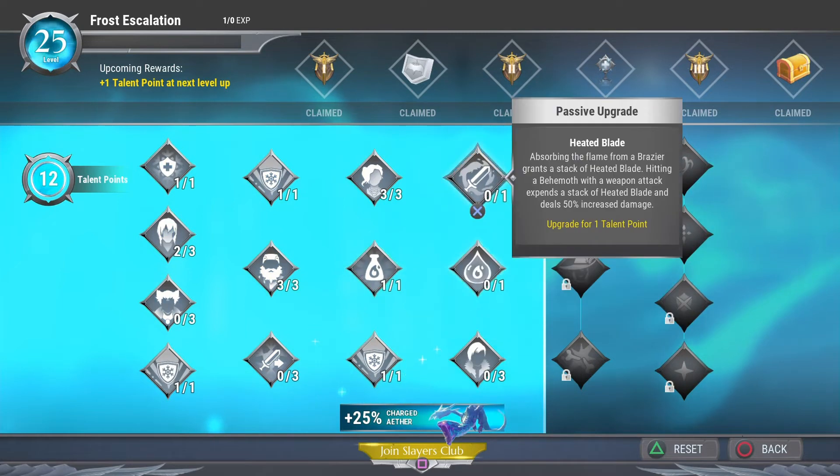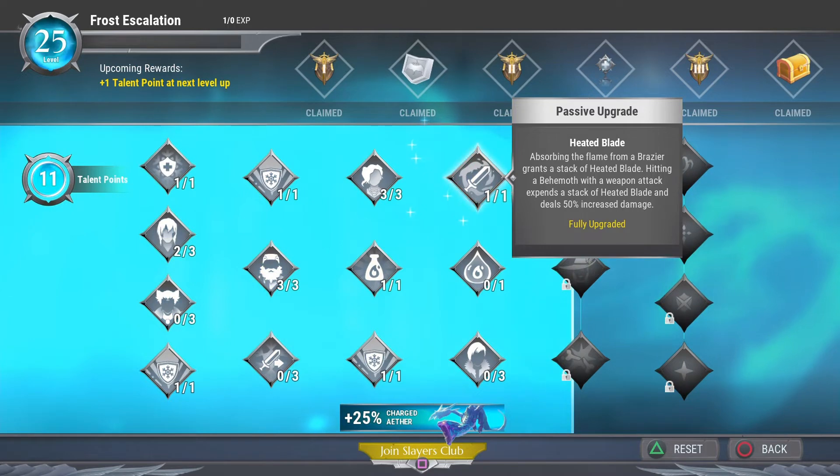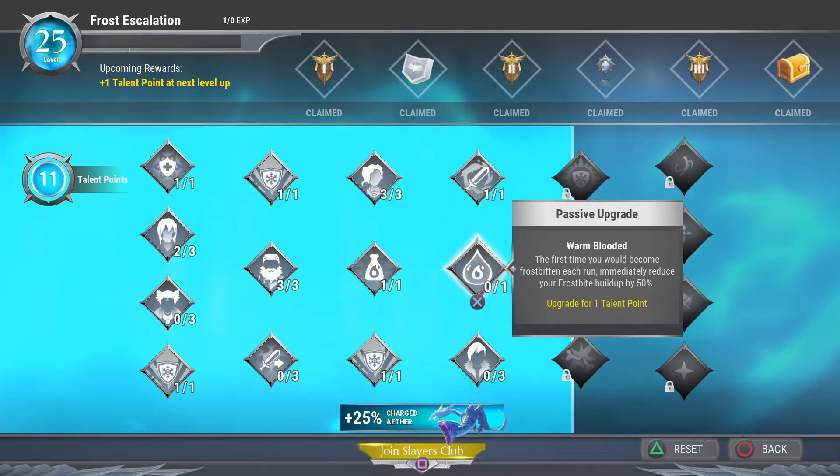Fur Line is a must-have as we discussed. Now that the next tier is open, we have Heated Blade, which I think is really awesome especially if you collect all the brassieres, because it stacks up increased damage for your next round — so we're going to add a point into that.